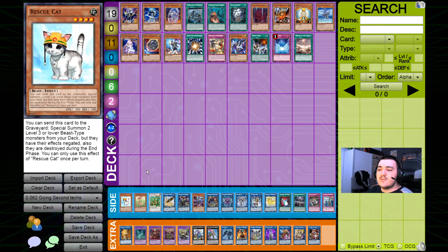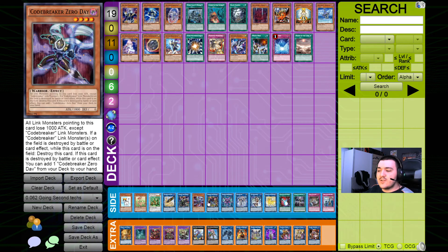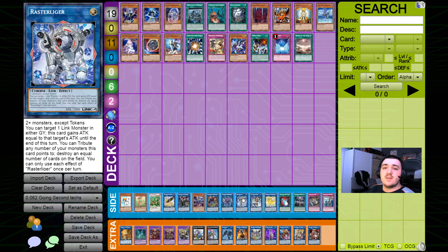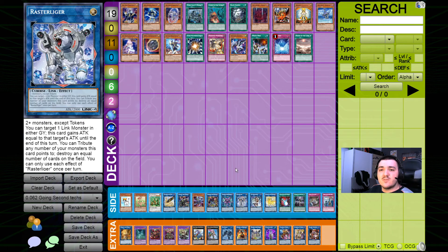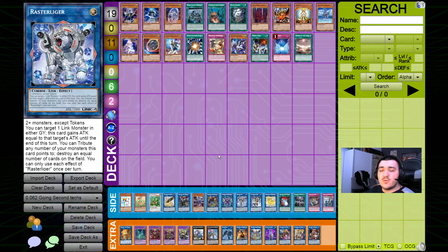You could even side in Rescue Cat if you're forced to go first even though it's a going-second variant — you can still play a little combo engine. There's also the Codebreaker engine: Codebreaker Virus Berserker can destroy spell and trap cards, and the Aster Liger — which I also mentioned in the combo tutorial video yesterday — can pop cards on your opponent's side of the field including some monsters. Technically, if you play a more combo-oriented version you can break your entire opponent's board completely apart and then still go for an OTK with Equimax for example. So even though it's not a very combo-based variant, you can still try playing a combo in order to break your opponent's board.